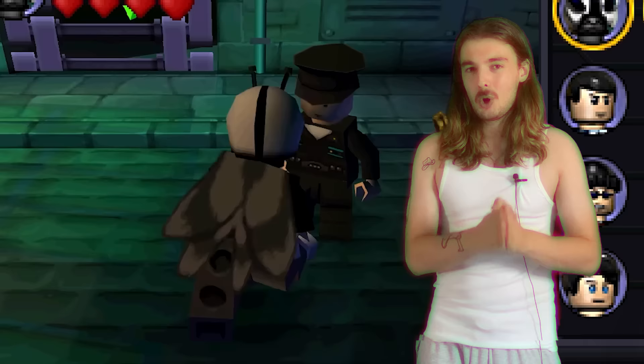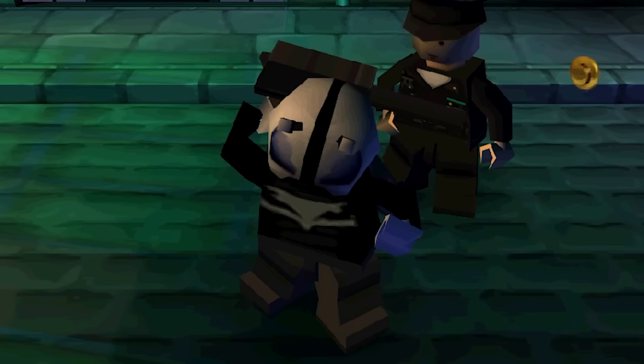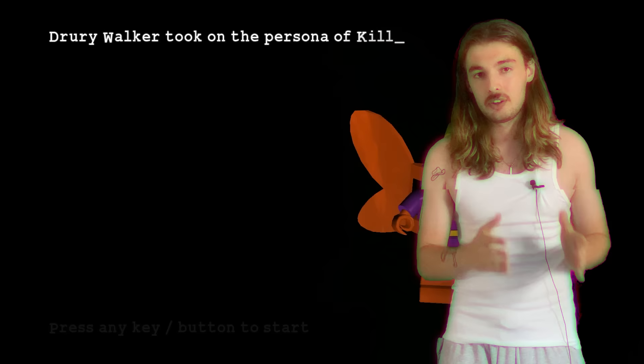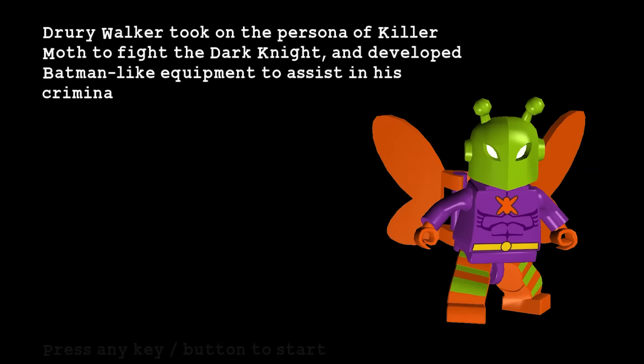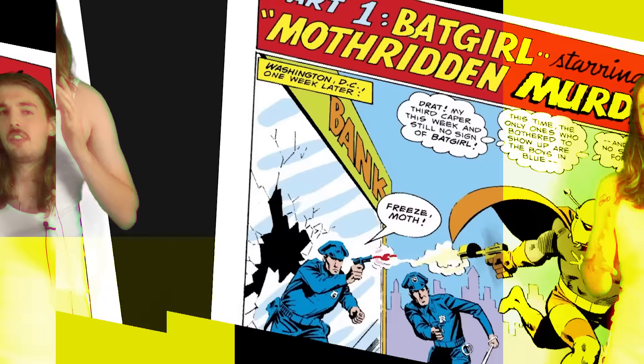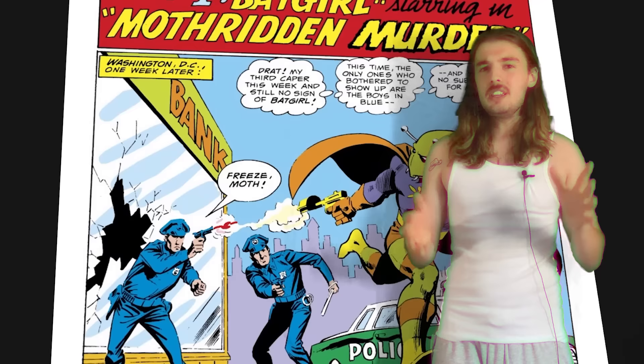It seems like a lot of care went into his inclusion, excluding the mobile alternate costume — this looks really bad. He doesn't have any entries in the game's data selection, but we do get a glimpse into his character through the character entry. Drewry Walker took on the persona of Killer Moth to fight the Dark Knight, and developed Batman-like equipment to assist in his criminal activities. His flight suit enables him to glide silently over the streets of Gotham.